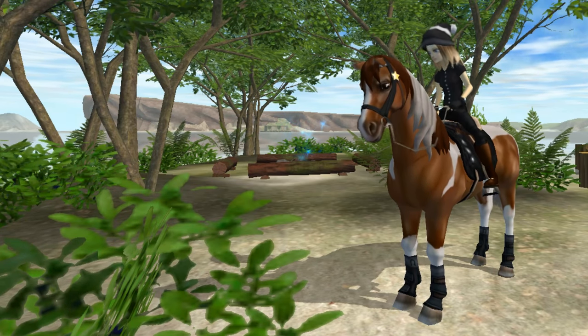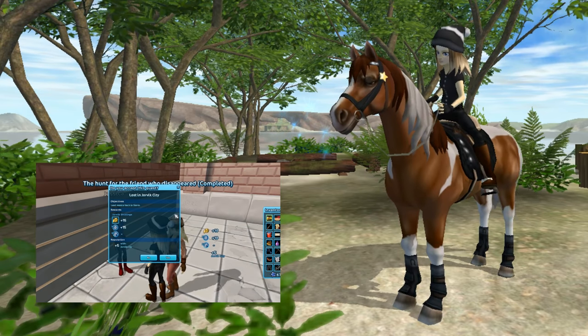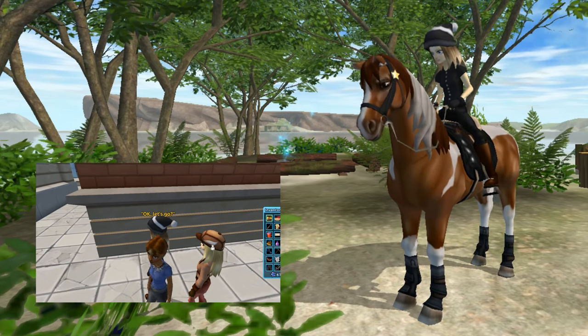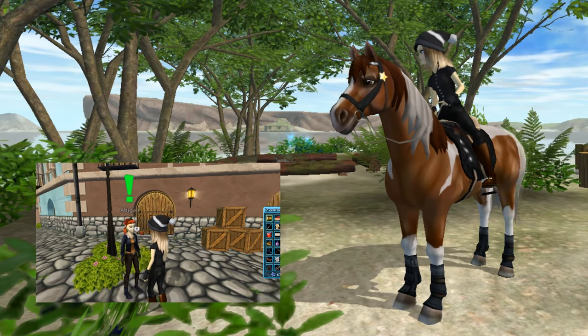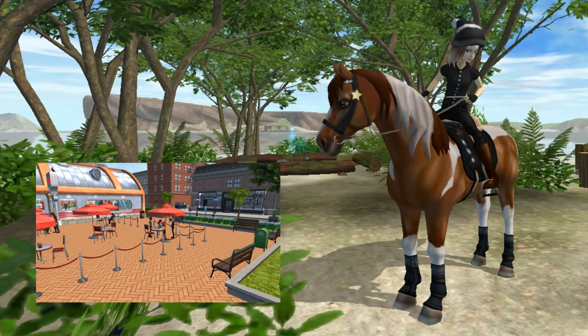Next we've got the quest Two Lost Friends. Sierra is meeting up with two friends in Governor's Fall but she's worried they've gotten lost on their way there. You need to head over to Sierra and see if you can help her out — you can find one of those people in Aideen's Plaza and one of them in Governor's Fall itself.